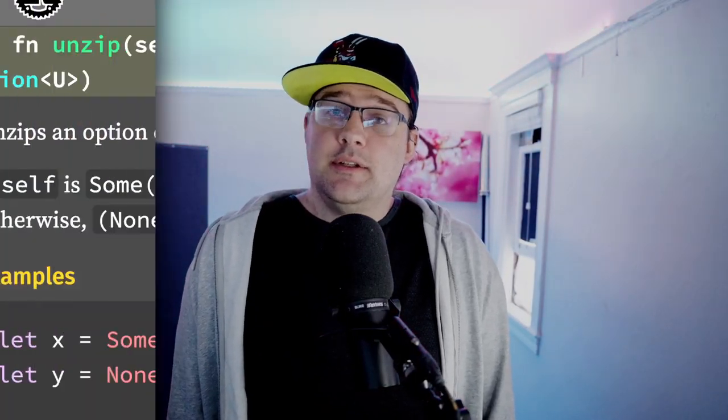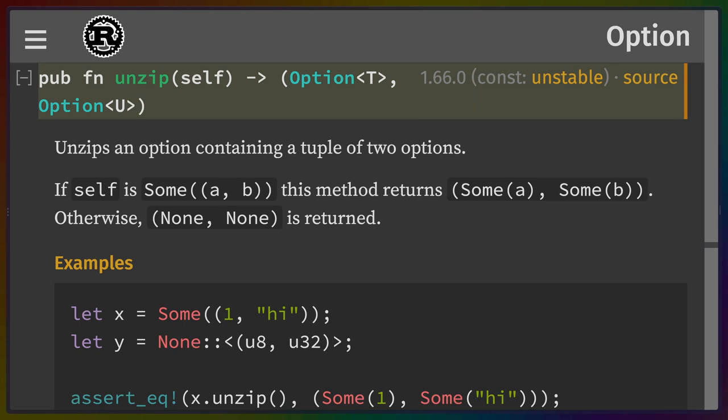File descriptor types and traits are now accessible from std::os::fd, which makes it easier to write code that works across Unix and WASI systems. If you have a tuple inside of an Option type, you can now use unzip to turn that tuple inside the Option into two Options with a single value each.